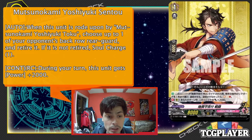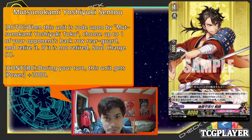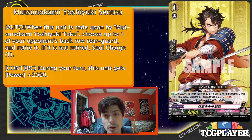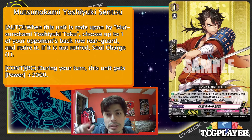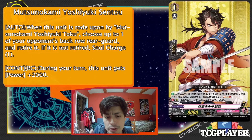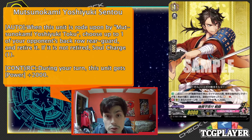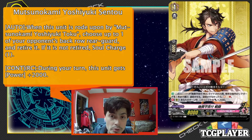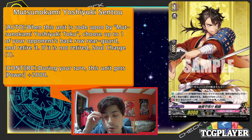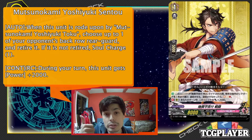The grade one ability reads: when this unit is rode upon by Toku, which is the grade two version, choose up to one of your opponent's back row rear guards and retire it. If it's not retired, Soul Charge 1. This effect is pretty simple — I don't see an opponent calling many back row rear guards aggressively in the early game. However, if they do, they will get punished. So this seems more like a free Soul Charge than anything else. Its other effect gives this unit power plus 2,000 during your turn, making it a solid 10k beater as well as a 10k booster, which is really nice for Token Ramboo.